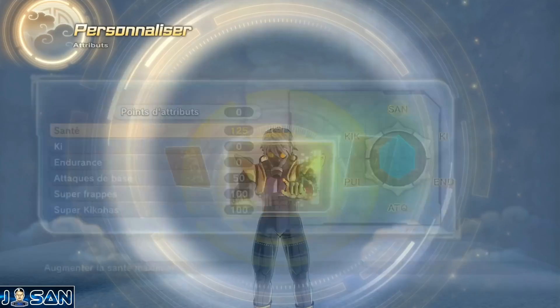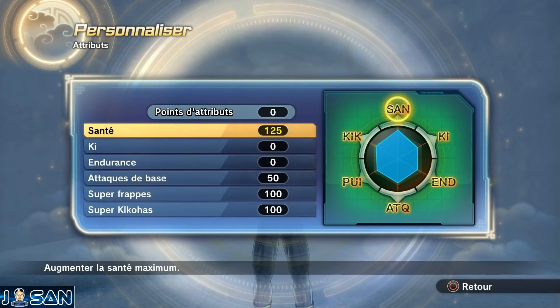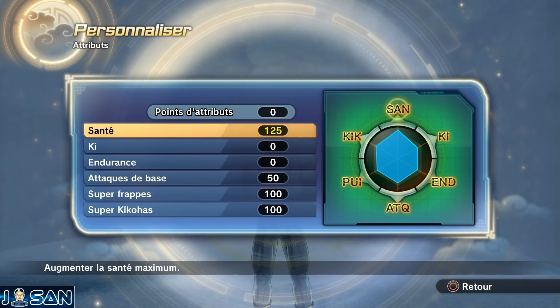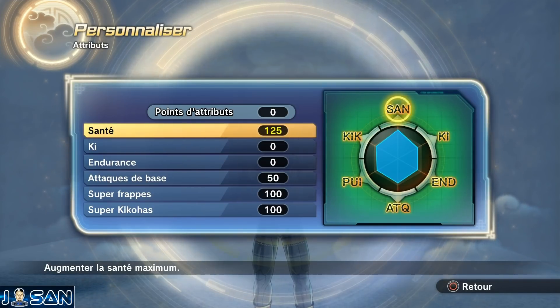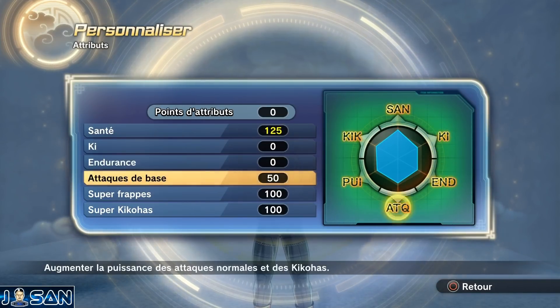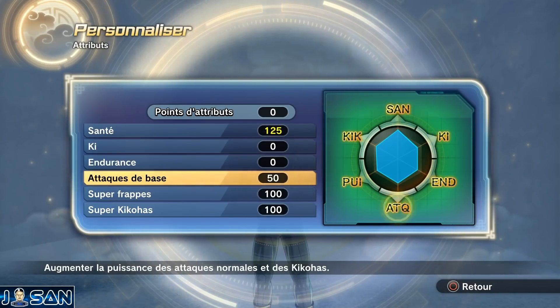On va commencer comme d'habitude avec les points d'attribut. Au niveau de la santé j'ai mis 125 pour pouvoir encaisser un maximum de dégâts, surtout que les Saiyans ont un malus en santé donc on ne peut pas se permettre de faire autrement. Au niveau du ki et de l'endurance comme d'habitude je n'ai rien mis, je laisse ça pour la QQ Bang.